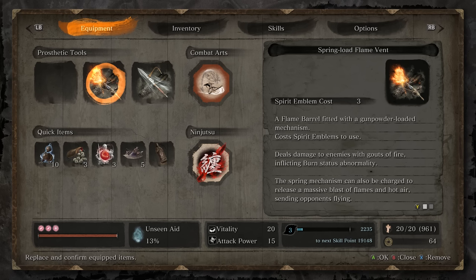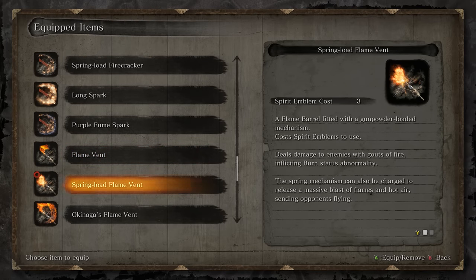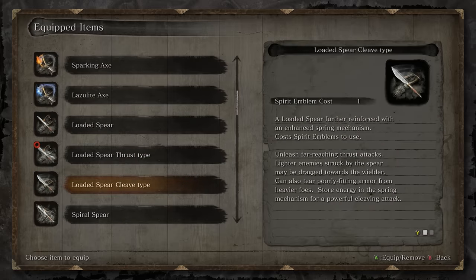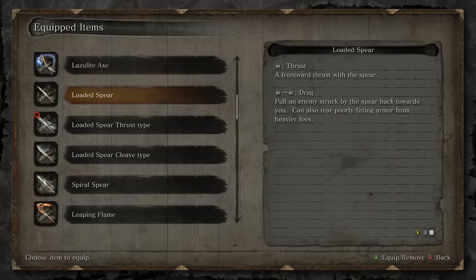First, let's go over the items you should have going into this encounter. The first thing is the Spring-Loaded Flame Vent. You can get by with the regular Flame Vent and oil to help light the ape on fire, but if you have the Spring-Loaded Flame Vent, you can use the Flame Blast technique to light the ape. You're also going to want your Loaded Spear — it doesn't matter which upgrade tier you have, as all the spears have the Drag technique, and that's what we're going to want.